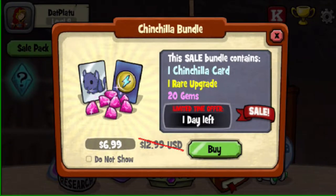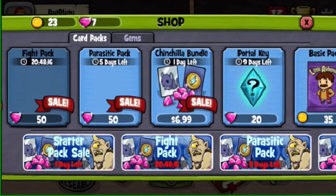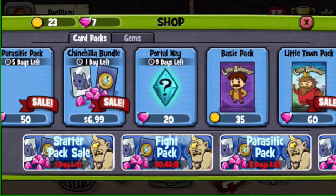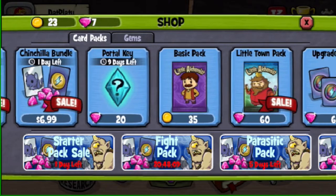The chinchilla bundle — never get these bundles. They are never worthwhile. Also, never buy portal keys; you get portal keys for free.